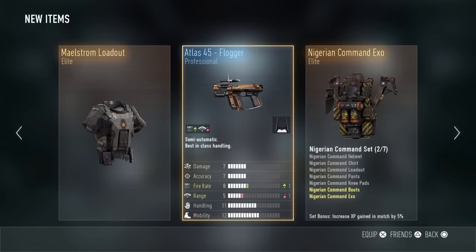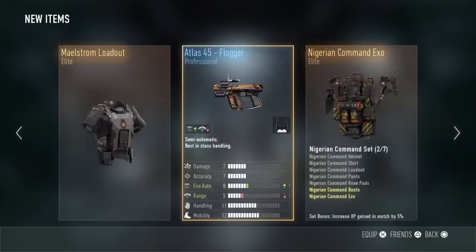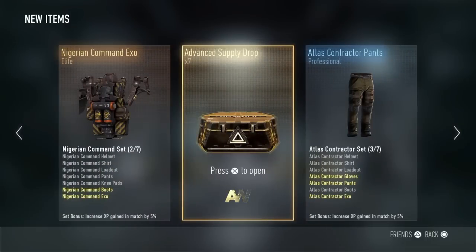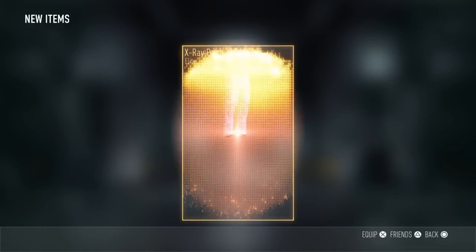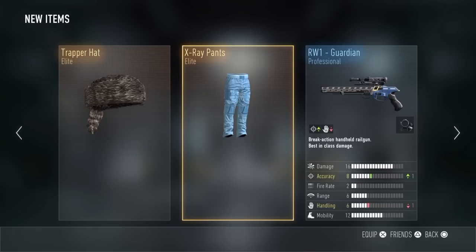Third supply drop gives us the Nigerian Commando Elite Exo and the Maelstrom Loadout Elite — not bad, but I've already got both of them. The fourth supply drop: I got the X-ray Pants and the Trapper Head. That's cool — I haven't gotten those yet.